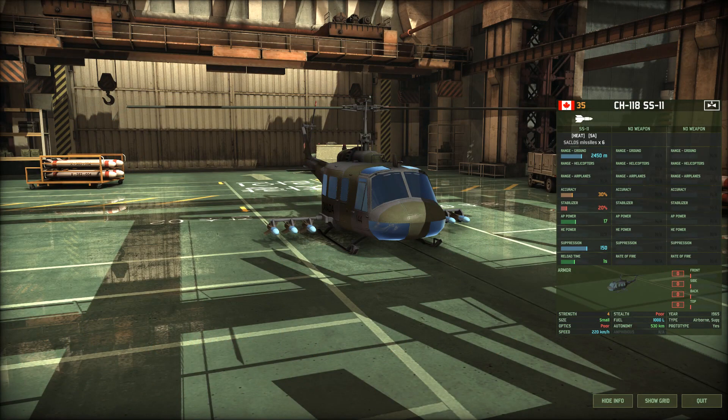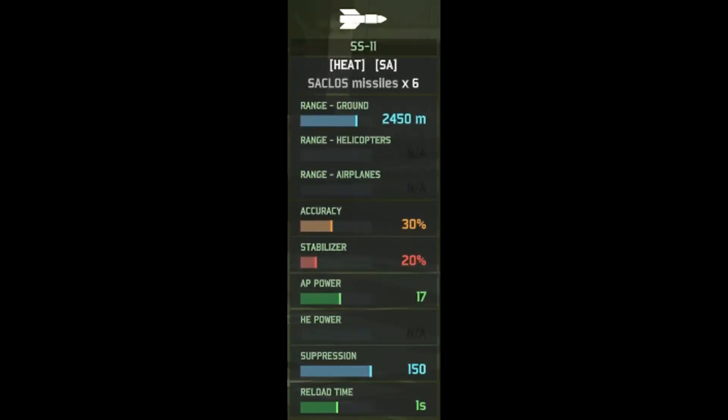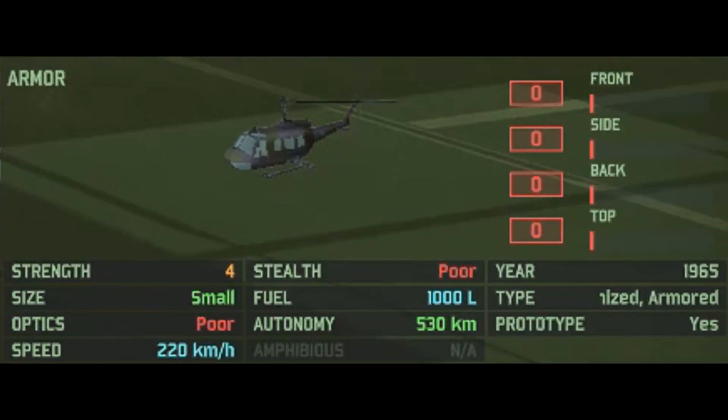Canada using these in a 90s war scenario is not ideal. In-game, the CH-118 SS-11 is a 35-point ATGM helicopter available to the Canadians. It has a single weapon — the SS-11 missile — with six HEAT ATGMs available, 2.4km range, 30% accuracy, 20% raw moving, and a whopping 17 armor penetration power. It's a Huey, so you have no armor, 4 HP, small size, poor optics, a speed of 220 km/h, decent autonomy, pretty much no year restriction as it's a very old vehicle, and really no type restrictions either. But it is a prototype.